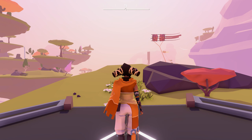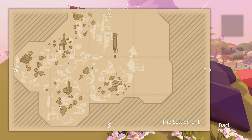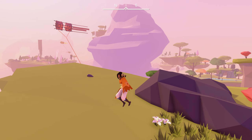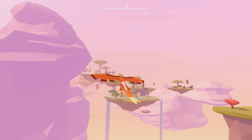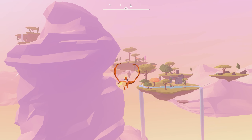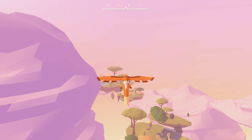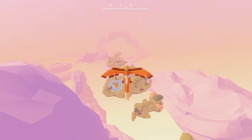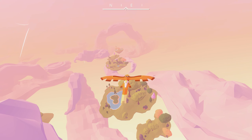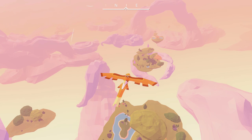Hey guys, we are back playing Air. Basically we are in the southern sector here, we're gonna go east. What I like to do is basically get a lot of altitude like this. Just don't fly too high or you will teleport back. Get some speed and we'll be cruising.